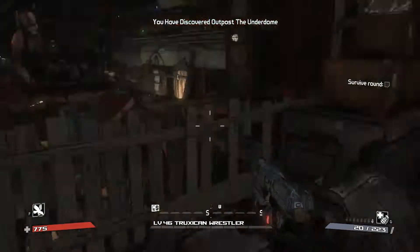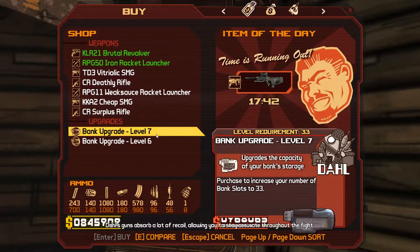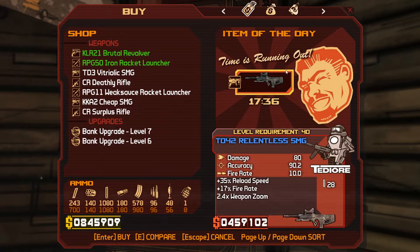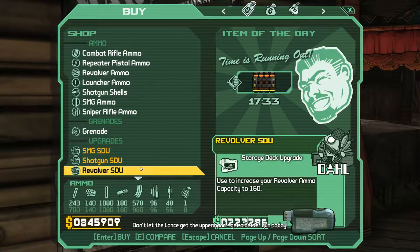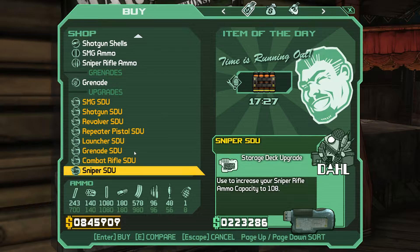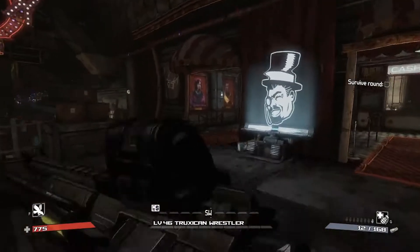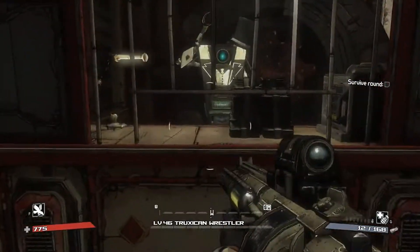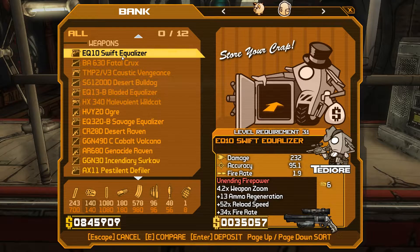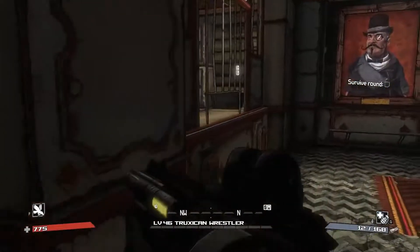That's weird, but yeah — oh, that's interesting. Bank upgrades! I didn't know you could buy those in here. That's cool because there is actually a bank in here. And upgraded — okay, I just never upgraded that one. Cool. So where are we supposed to be going? Oh, there is a bank! Sweet, so we can just...